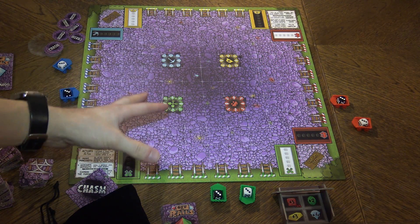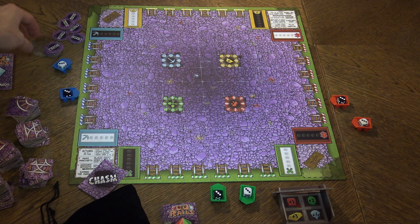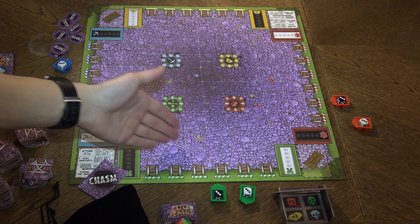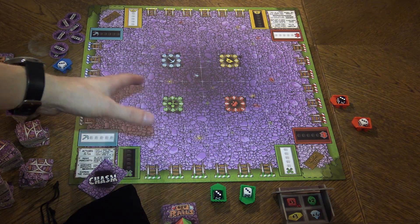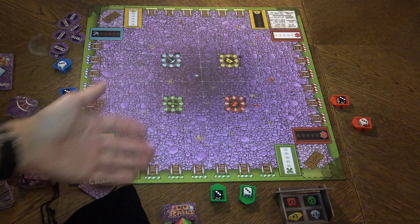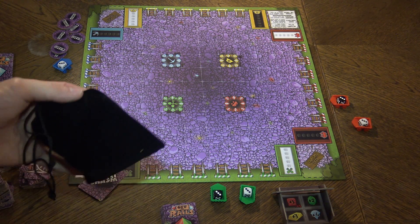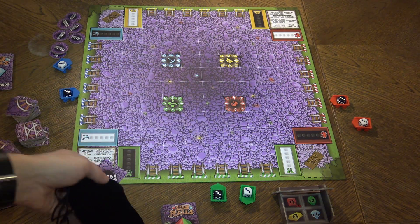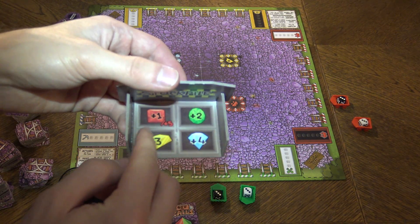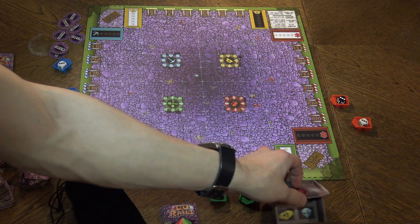Off the Rails is played over the course of several rounds until the chasm comes out. Then you will start putting down those chasm tokens. Basically the mine collapses — it will expand and eventually when all the cards have been destroyed or have come out of the mine, the game will end and you will score points based on how many diamonds you have. You can collect points from those different diamonds on the reference sheet and player screen.